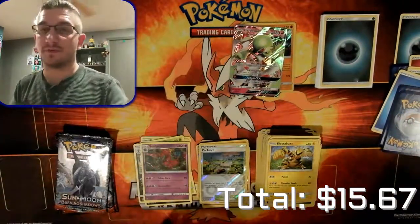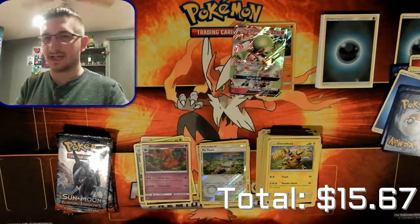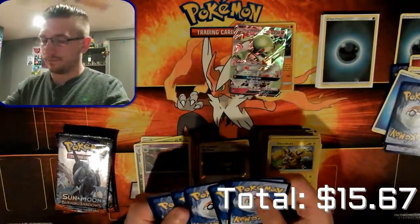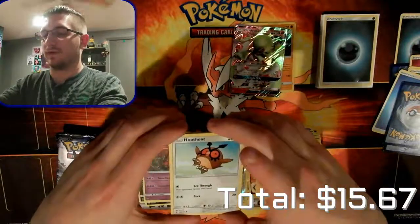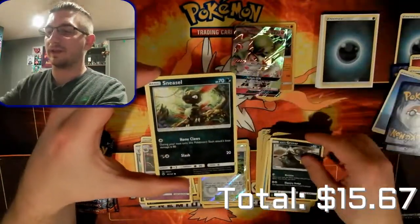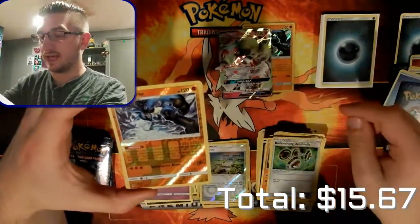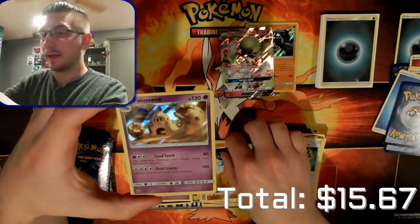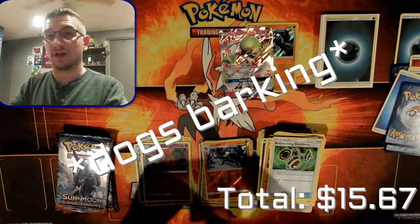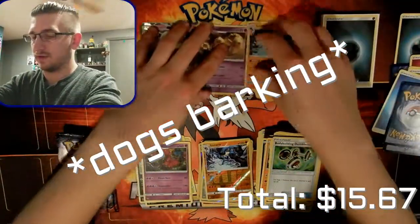Sorry guys, I had to stop the video and restart it - because I'm recording at a higher quality than before, it only records about 14 minutes so I have to stop it periodically. Starting out with a Hoothoot, Alolan Vulpix, Comfey, Ralts, Alolan Grimer, Sneasel, Solrock, Comfey, Bodybuilding Dumbbells, a Lucario reverse hollow - awesome to get - and a hollow Palossand! That is amazing, though it's a psychic type, not psychic energy.